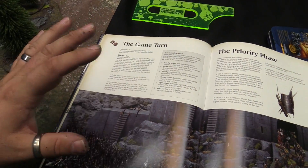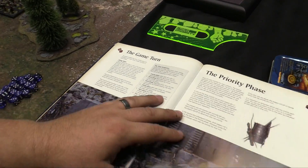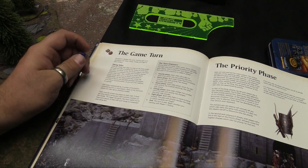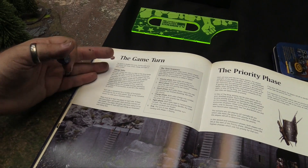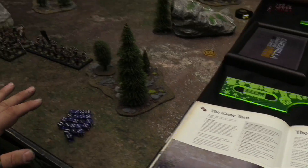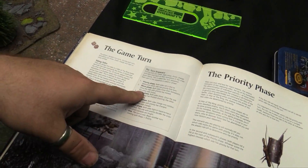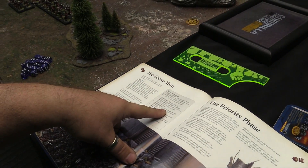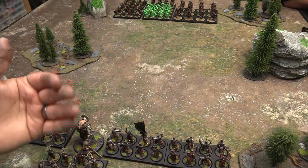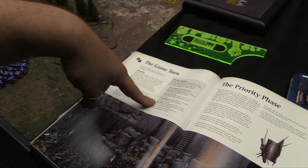The game turn in War of the Ring is a bit like an amalgamation between current 40k and the Lord of the Rings Strategy Battle Game. There's a priority phase where we roll off to see who has priority — ties go to whoever had priority last turn. Then there's a move phase where both sides move their formations alternately. Then a shoot phase where each side shoots. And then there's actually a separate charge phase — you can't move into contact during the move phase.